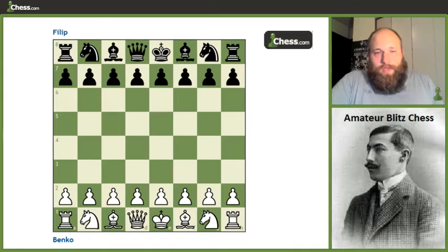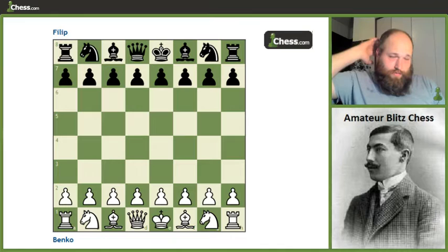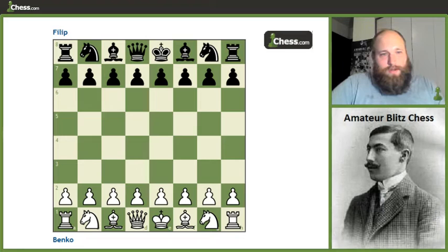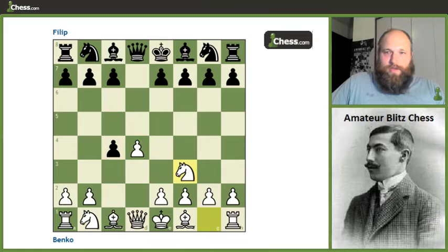Hey guys, this is Jonathan. I'm back doing another game from the Winning Pawn Structure series. We finished the games where we were looking at attacks on the e6-f7 square, and now we're moving on to a different theme. The theme today is a rook lift. Today's game features Benko versus Philippe from Vikenzi 1970, starting as a Queen's Gambit Accepted — an opening that frequently yields an isolated queen pawn position.